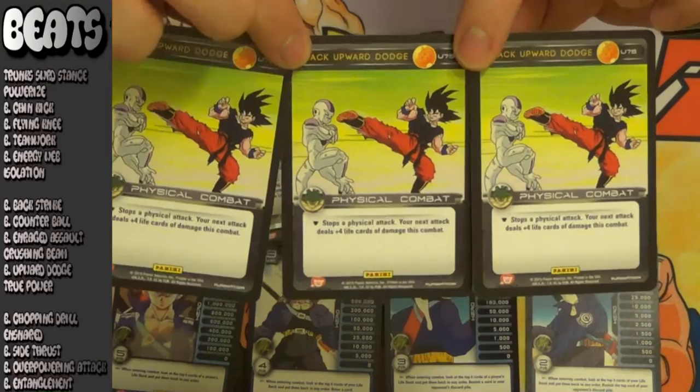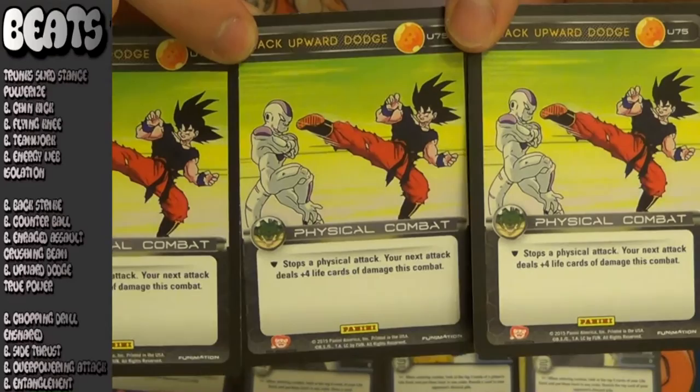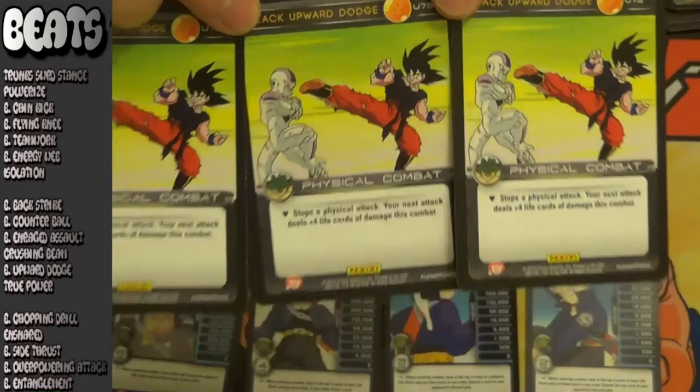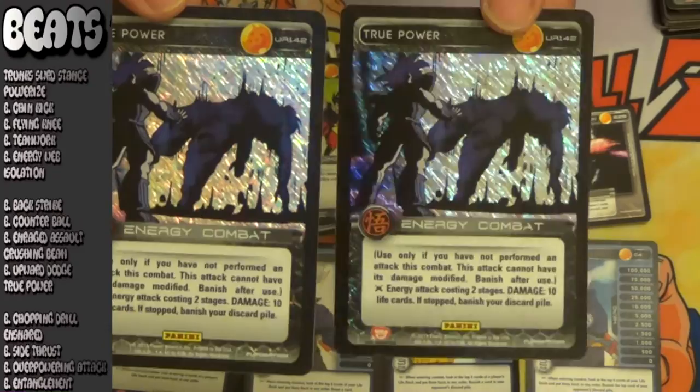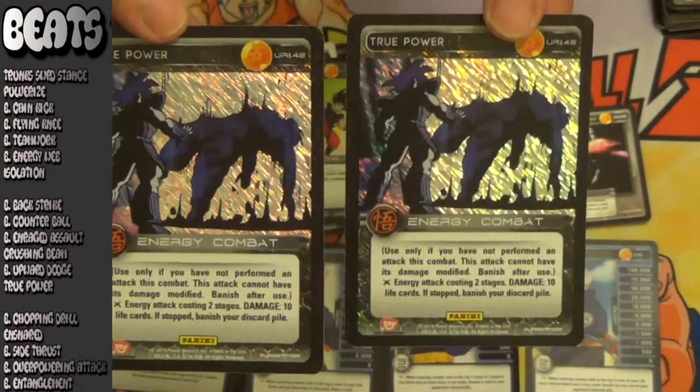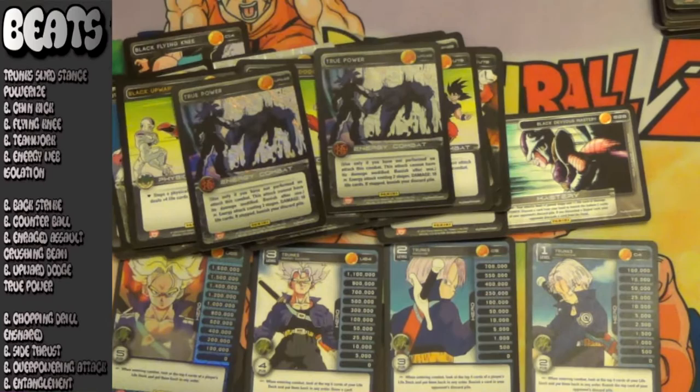Next up for beats tier 2: if Black Corruption is the aggressive energy block, Black Upward Dodge is the aggressive physical block — essentially being a whole other attack in itself, adding plus 4 life cards to the next attack that you're doing this combat. Closing out tier 2 of beats: True Power. I thought that it was going to be included in the Trunks core originally when the set was previewed and released. I really thought True Power was what Trunks needed. However, you can't really guarantee that you're going to be able to hit this card with Trunks's power, especially when blue is very strong in the meta right now. It's very hard to hit True Power on a blue deck. If you're going to throw an attack that's going to be blocked, you want it to have a strong immediate effect, not an effect that's going to hurt you when they do block it.